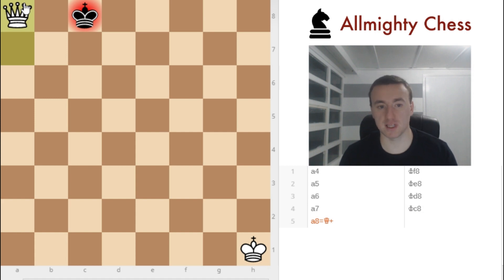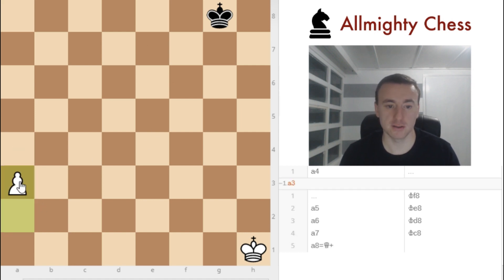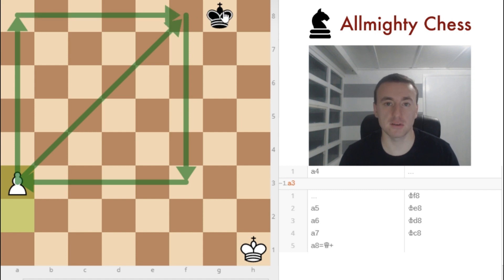But if we turn back to the beginning of the position — if white had played a3 instead of a4 — then the square is a different size. As you can see now the black king can enter the square and can safely capture the pawn. Well, first the pawn will become a queen, but black can then safely capture it, as you will see.